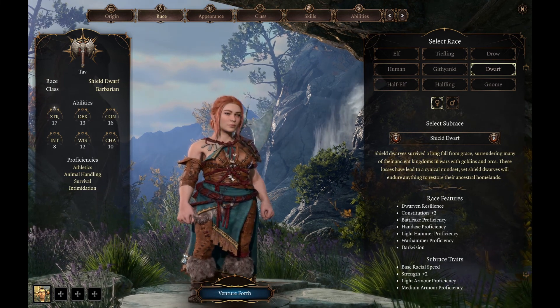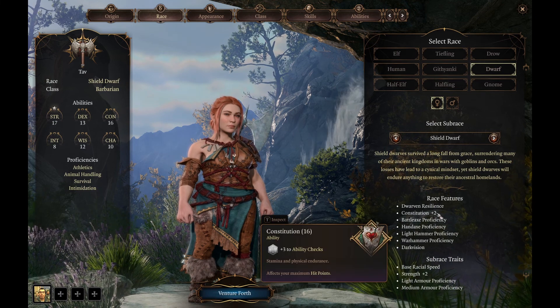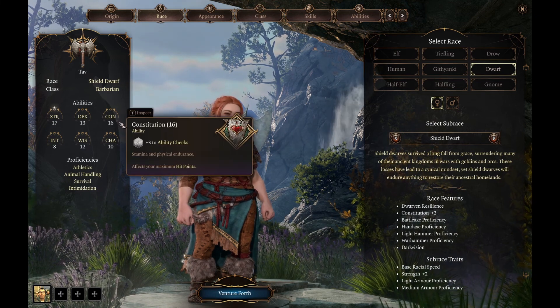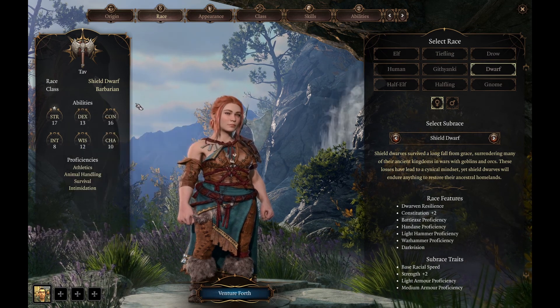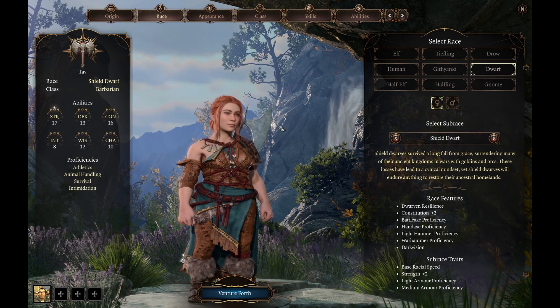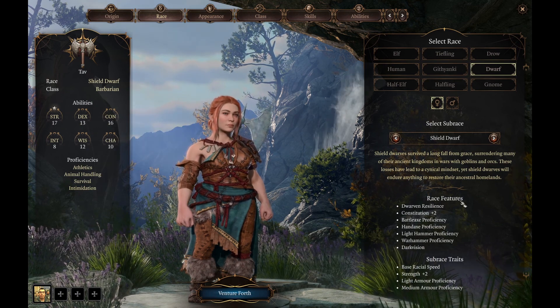Let's go with the female one here. So with a Shield Dwarf we get Strength plus 2, and we also get Constitution plus 2, which is going to be our sort of secondary attribute that we're looking to max out. Basically, damage with the Strength, and having hit points and being tankier with the Constitution. Our Dex is also going to be decent just to try and get our armor class up a little bit.